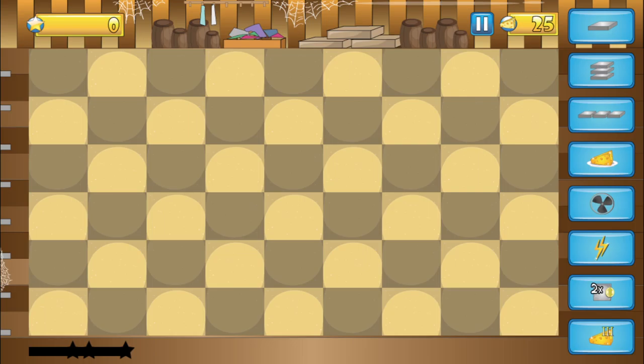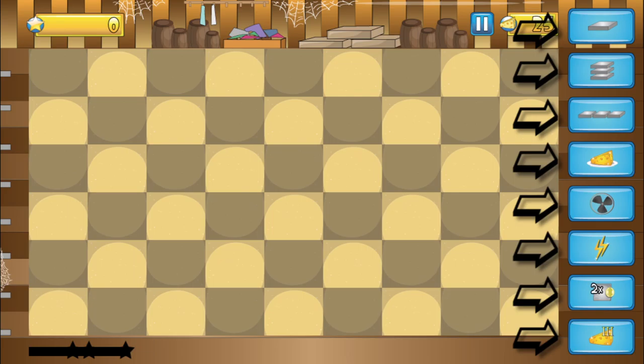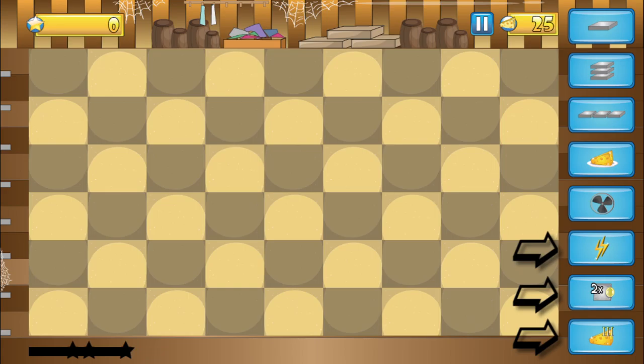On the right hand side of the screen, you'll notice eight buttons. These buttons represent the traps and items that the user has at their disposal. The bottom three of these buttons are equipment slots. Throughout the game, the player will unlock these equipment slots, which gives the player the freedom to better tailor the game to fit their play style.